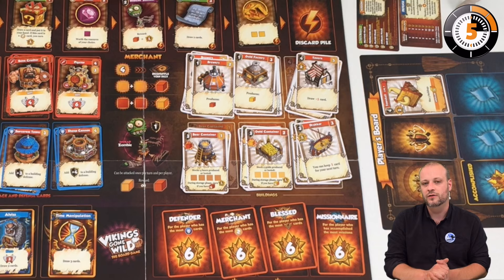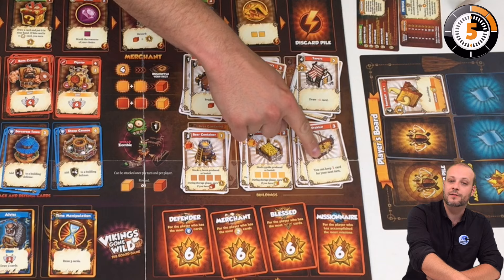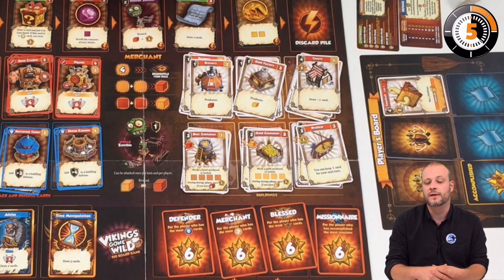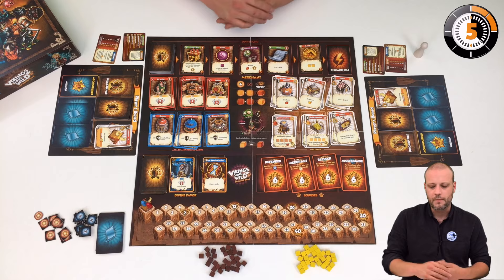There is also a development part. Basically there are 6 buildings you can earn during the game that will give you different benefits — permanent production of resources, the ability to draw more cards permanently, to keep cards in your hand between turns, or to store resources earned with your production. These are permanent bonuses placed alongside your player board, not going into your discard or deck.